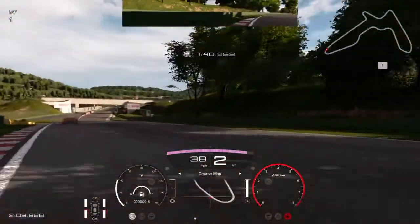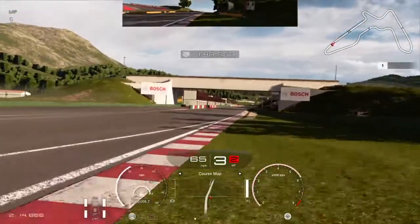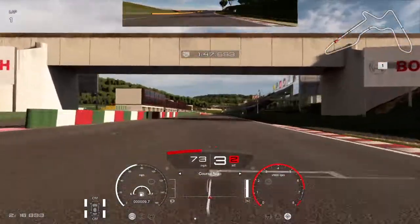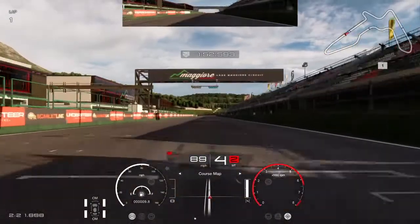You do have to be on your toes with the Mild setting, because it doesn't do much to adjust the attitude of the car unless you or another assist are also trying to calm it down. Also keep in mind for both settings that tire choice and suspension setup will play into how active and forgiving the CSA is.